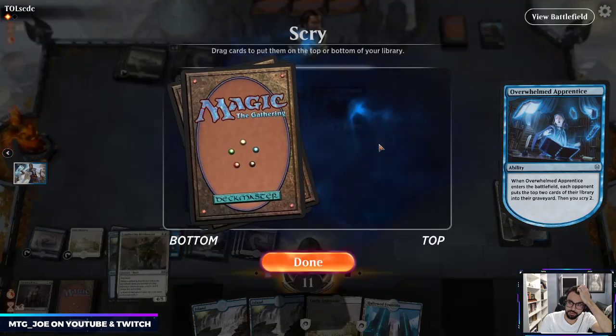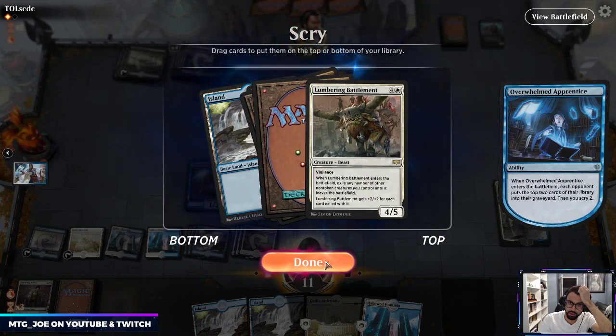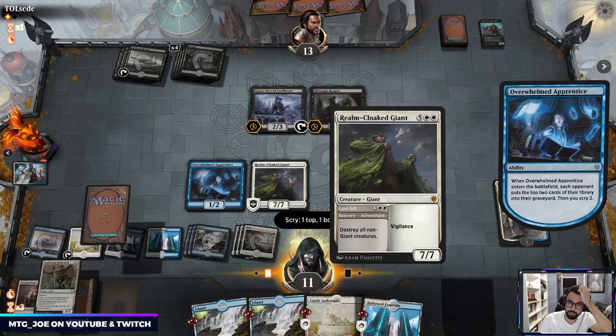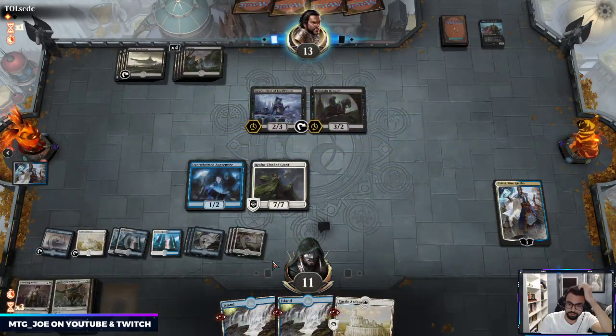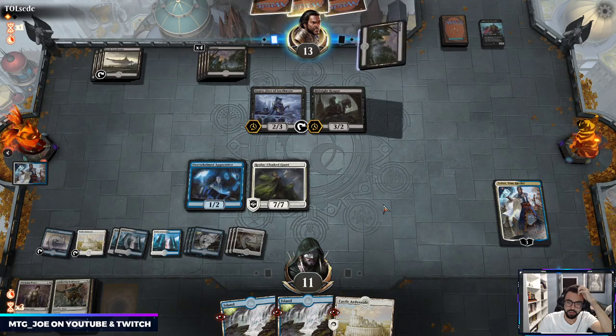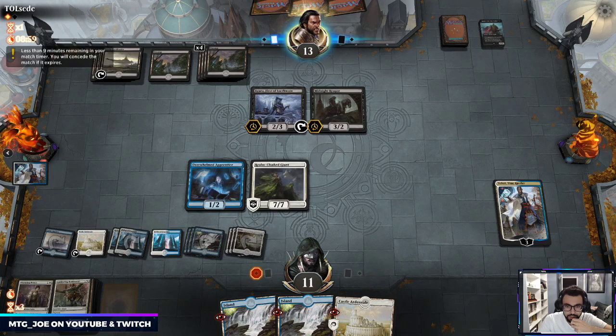Battlement at this point is actually probably not the worst — it's a big body. I'm just going to keep Castle Ardenvale open for next turn so I'm not going to scry. Put a stop just in case they do anything to clear my board. Teferi versus Oko: Teferi doesn't win the game on its own, it just kind of slows down the game.